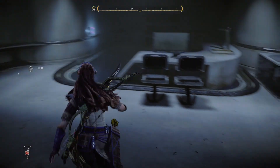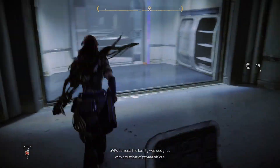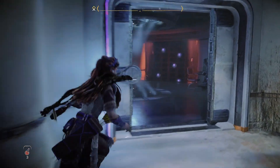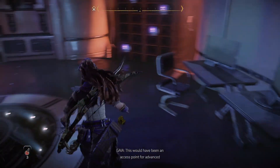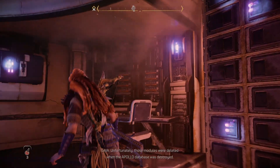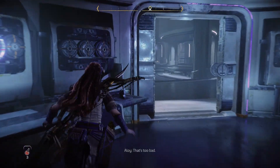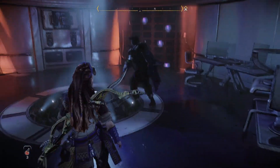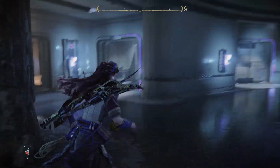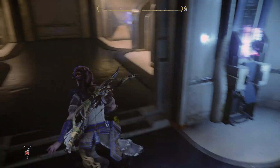Looks like an office. The facility was designed with a number of private offices — I guess it's nice to have a space to call your own. This would have been an access point for advanced training modules on terraforming operations. Unfortunately, those modules were deleted when the Apollo database was destroyed. That's too bad — I guess we can create them with Gaia's help. This is a lovely shower area, and that thing is a lovely toilet area.